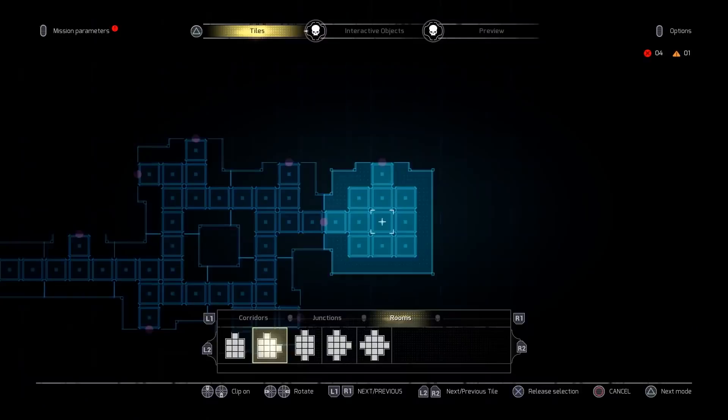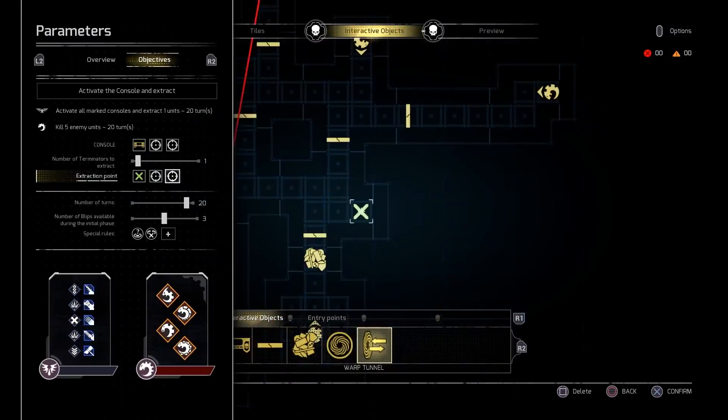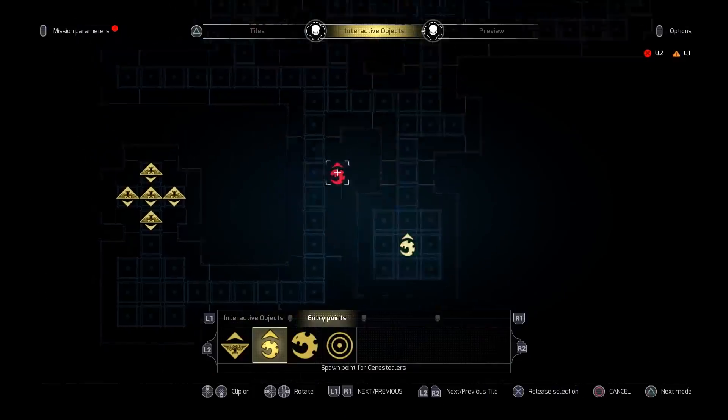In Space Hulk Tactics, build any map you like using more than a hundred and fifty unique tiles across three environments. Add doors, rubble, and interactive elements to build the perfect battlefield — half war zone, half puzzle to solve for each player.